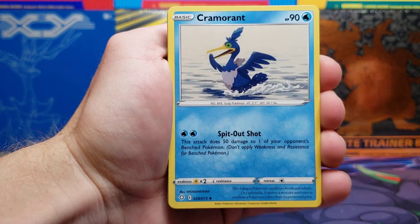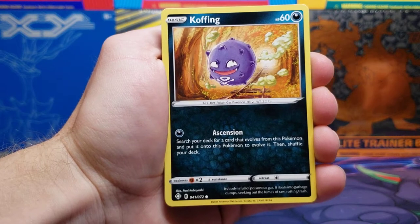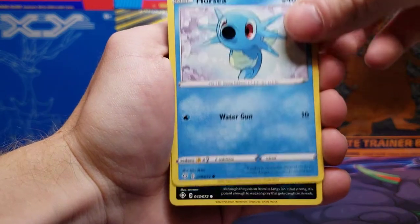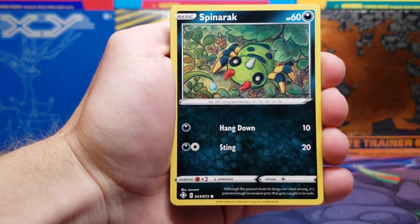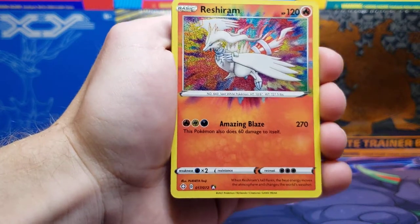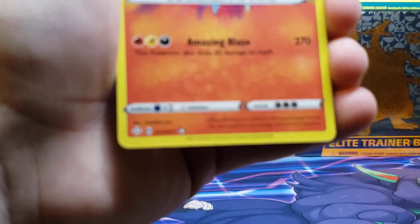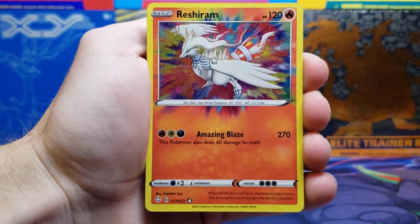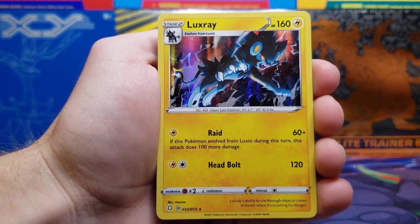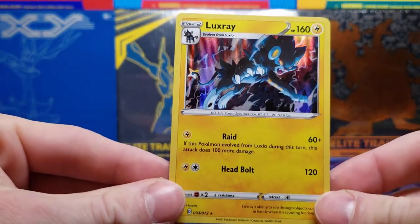Ball Guy Trainer card, Cramorant, Cramorant, Thwackey, Yanma, Koffing. I've got a good feeling about this pack. Morpeko, Horsea, Spinarak. The next card is a Reshiram Amazing Rare! See the Amazing Rare symbol on the bottom? Number 17 out of 72. And a Luxray Holo. That was like the best pack for Shining Fates I could have asked for, honestly — unless we'd gotten the Charizard.